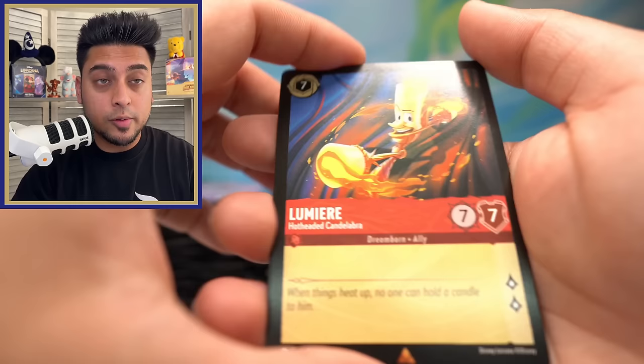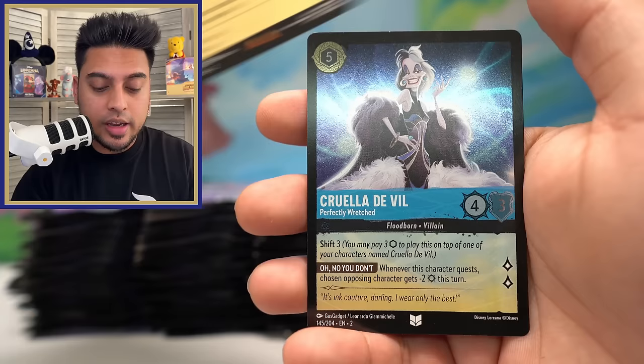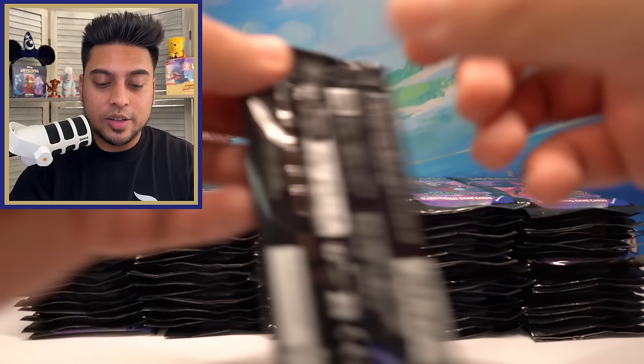What other improvements can we make in Lorcana? I know the TCG competitions are going to be starting pretty soon from Ravensburger, so those are going to be interesting. I would love to be able to go to one of those — I haven't seen one in California yet. Lumiere Strength of a Raging Fire and Cruella de Vil — this actually looks very nice as a foil.